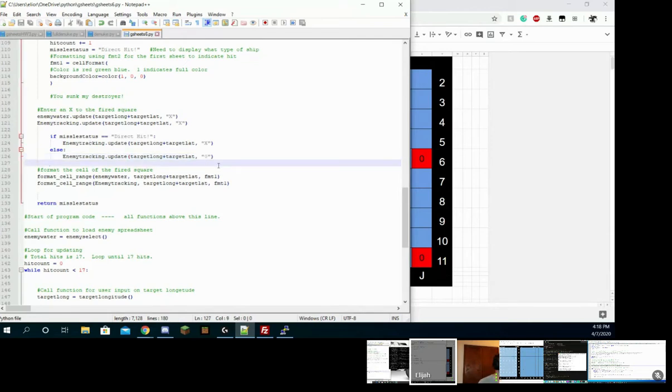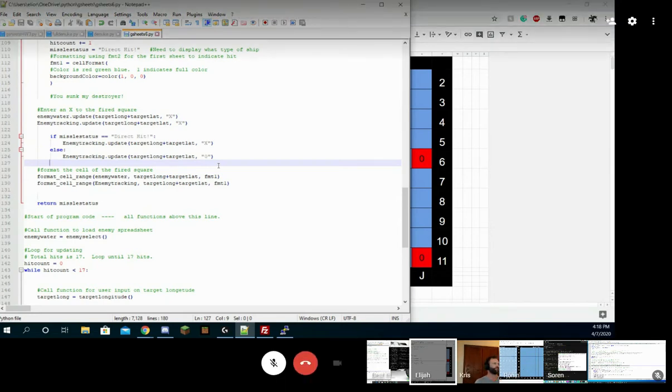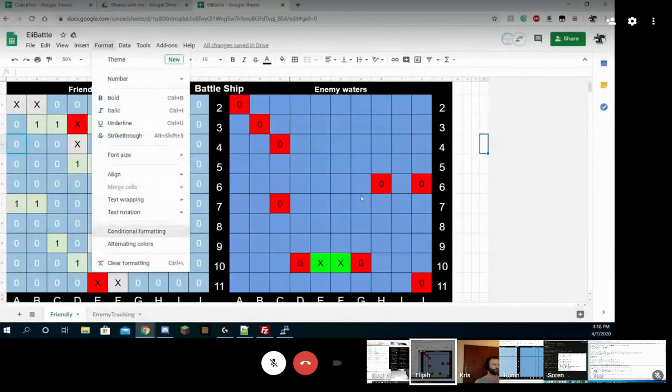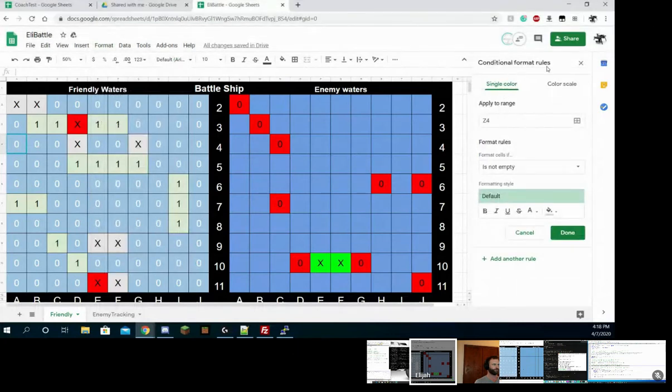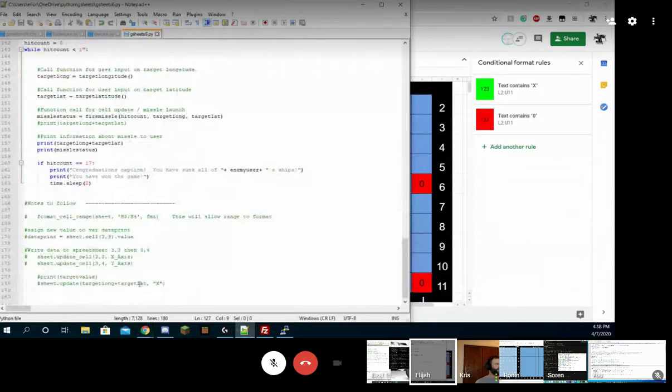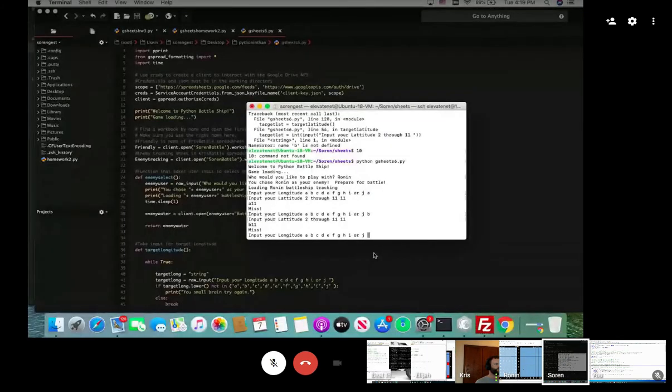Does everybody see that? I just made a quick if-else, and then I had to do a little bit of conditional formatting. So if it's an O it does red, and if it's an X it does green. Very cool. So we've got conditional formatting for just your waters, but he did a couple extra things based on text contains. Do you guys see how this big crazy thing we've got going on is just a large collection of small things?